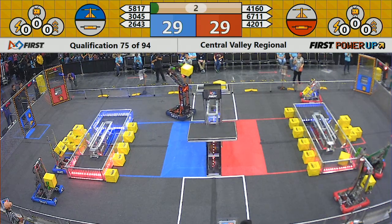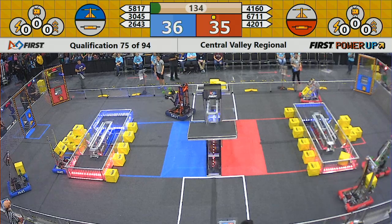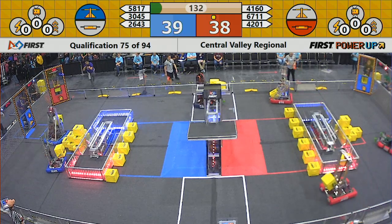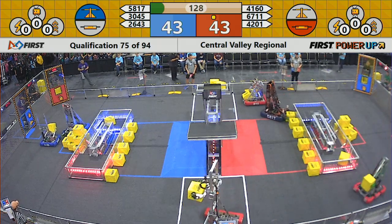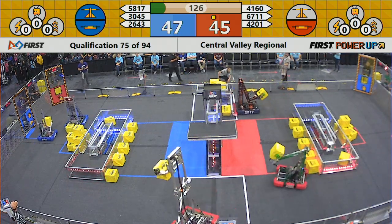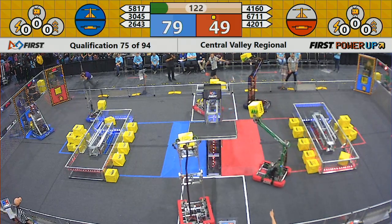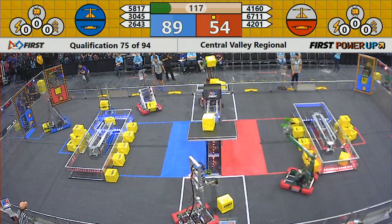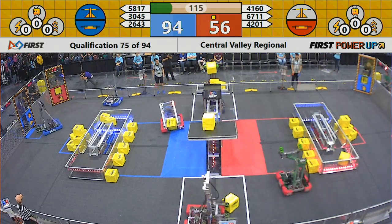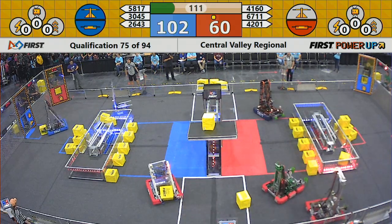But the Blue Alliance, 58-17, loads two cubes onto the scale, so they get an early advantage on the scale. But no cube drops into the Blue Switch. 41-60, the Robux trying to add a power cube to the Red Scale. 42-01 successfully adds a cube to their scale.